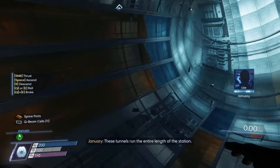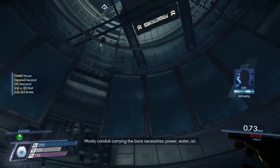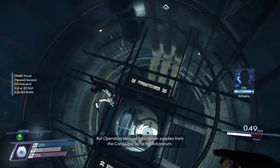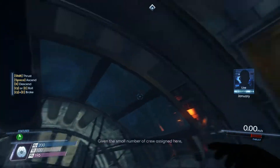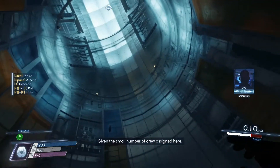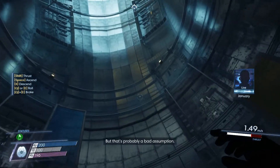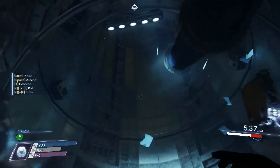These tunnels run the entire length of the station — mostly conduit carrying the bare necessities: power, water, air. But operators also use it to deliver supplies from the cargo bay up to the Arboretum. Given the small number of crew assigned here, I would expect Typhon presence to be minimal as well. But that's probably a bad assumption. Yeah, relatively minimal maybe.